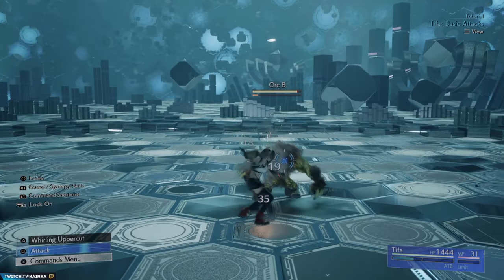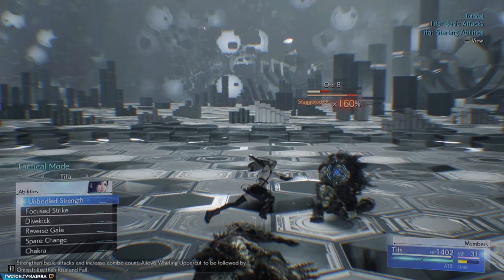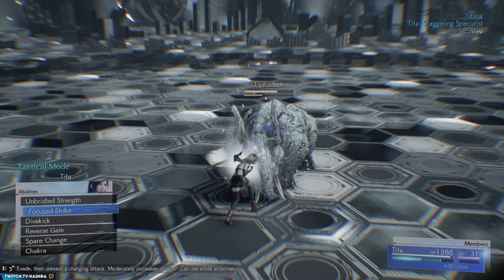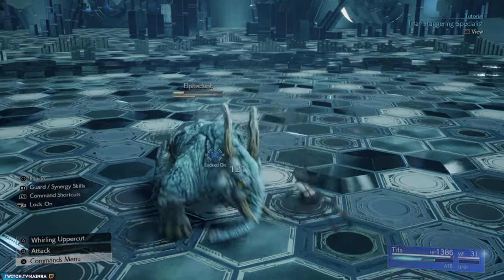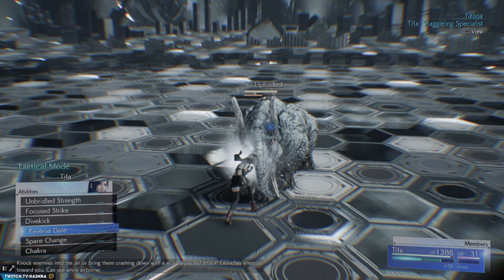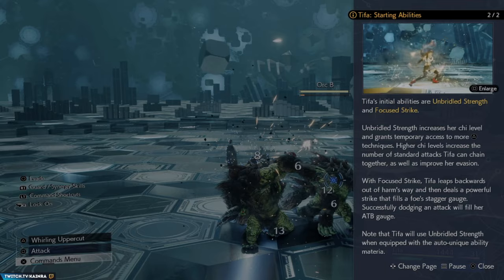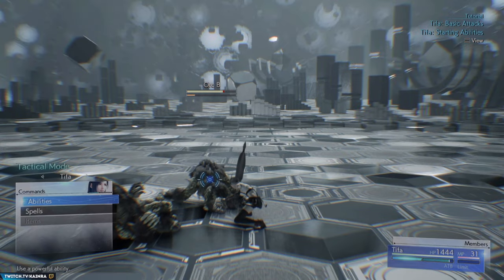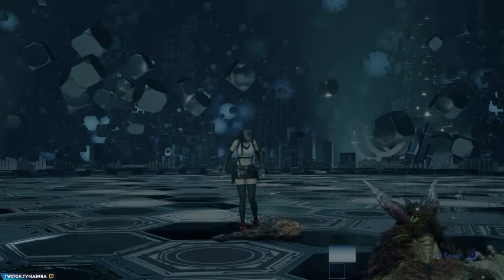Tifa is also quite similar to her Remake counterpart, but now her triangle ability gives her extra tools. Once you gather enough ATB and unleash Unbridled Strength, you'll have a set of new moves executable with triangle. Omnistrike is a great finishing move that also buffs your basic attack strength. You can combo the basic whirling uppercut, follow it with Omnistrike, and then finish with Rise and Fall. Unlike Cloud, Tifa doesn't have built-in aerial abilities, but she can get into the air using abilities like Dive Kick. She's also great at dodging — after pressing triangle you can press square and she'll circle around the enemy and hit them with decent AoE damage.